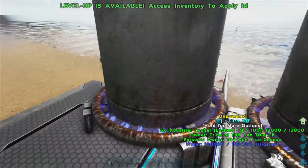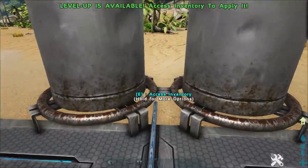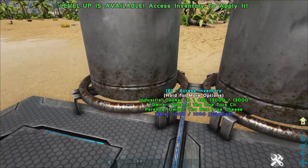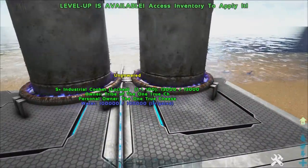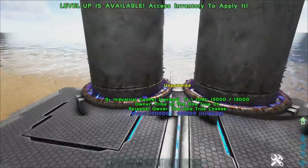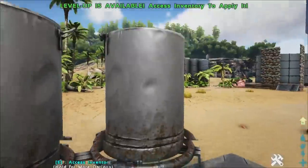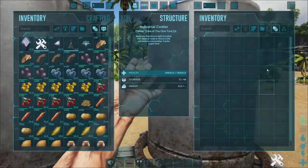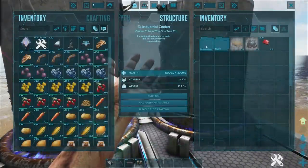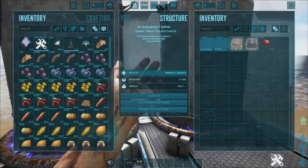We will be using the S+ industrial cooker, not the basic one. The main difference between the two is the water intake — this one has a thousand, the S+ has a hundred thousand. This one only has 48 slots while the S+ has a hundred slots. Another big thing is that the basic cooker has no recipes inside it, whereas the S+ one has actual recipes built in, which is incredible.